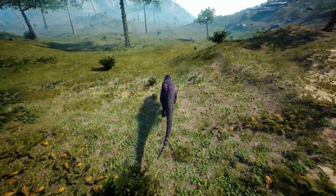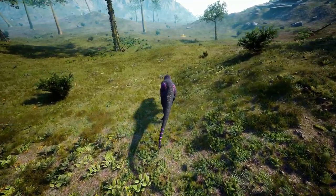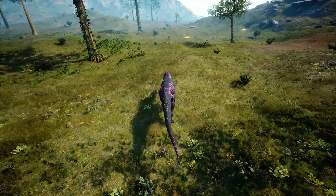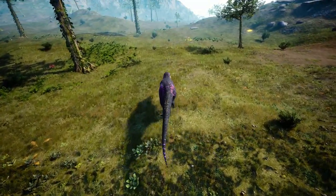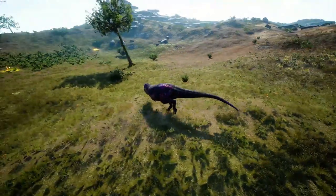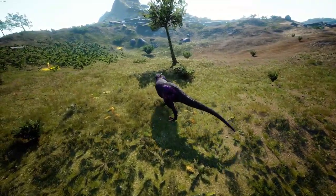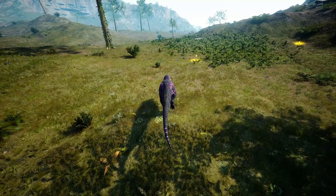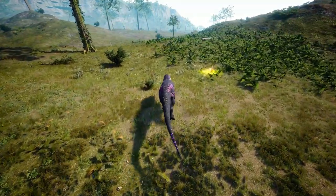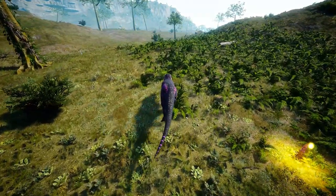For them, Thick Hide has so much more value. Sure, maybe against you — the one Rex that is full combat — Thick Hide may not save them. But for every Acro, every Meg, every Ikty, every Velo, every Paki, every Para, every Moza — anything else except maybe a Chrono with a Lunge, a Sarco with their smacks, or an Apata stomp — Thick Hide is always going to help you. Thick Hide is going to be a must.